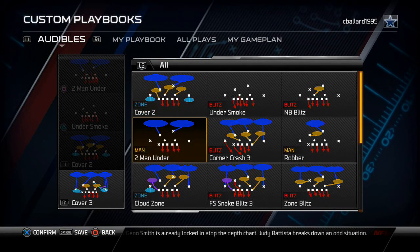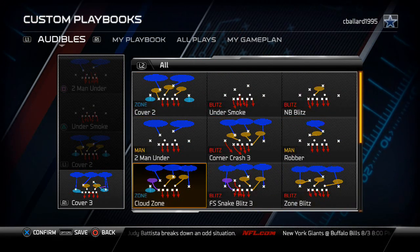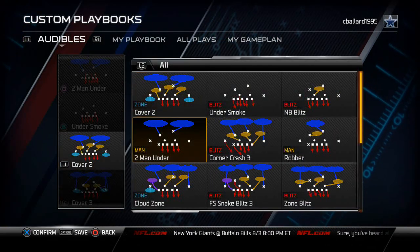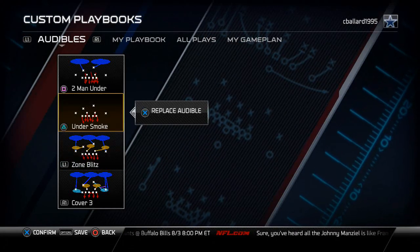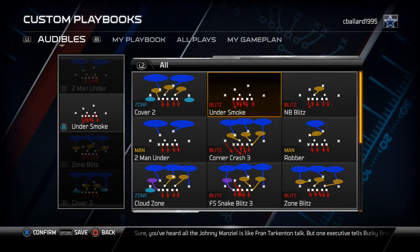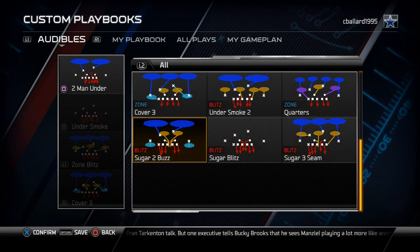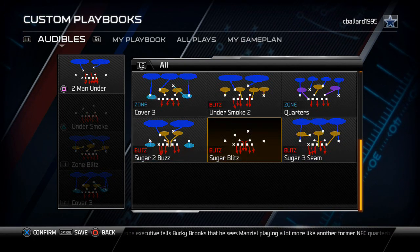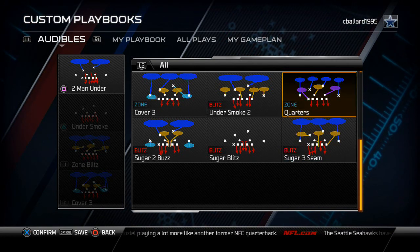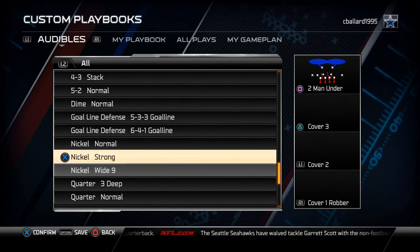From the Nickel Strong, this is where our defense really comes from. I like to come out in the Sugar Three Seam every single play. The plays I broke down this week: I put the Cover Three as my R1 audible for base run defense, the Nickel Strong Zone Blitz as my base pressure zone blitz, the Under Smoke or NB Blitz as my man blitz version depending on preference, and then the Cover Four Quarters — since I'm coming out of the Sugar Three Seam every time, it makes sense to have an exotic Cover Four look. That really locks up my defense and makes it pretty solid overall.